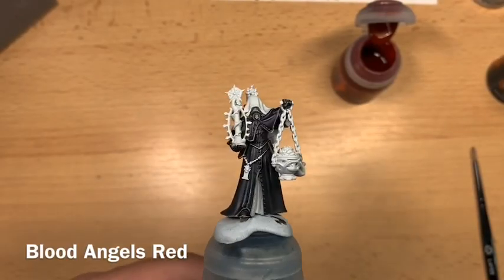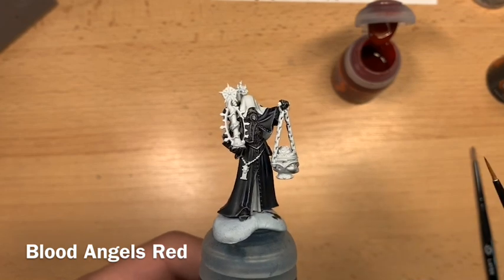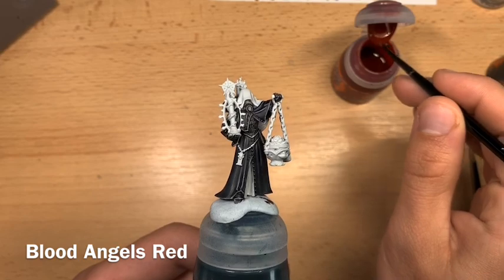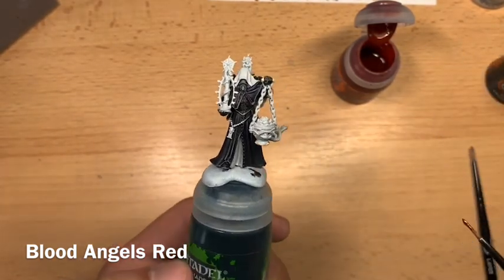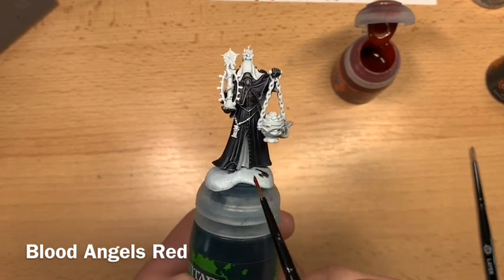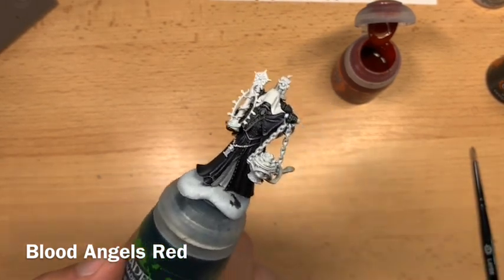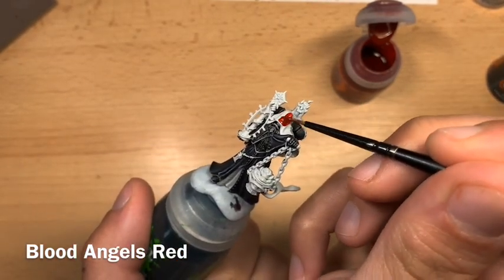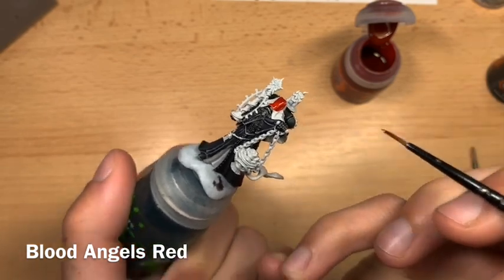With the blue glaze applied, all the black cloth is finished. Moving on to the red — using Blood Angels Red as the first coat. This is usually the interiors of the robes or some of the hoods; use the box art to find where it should be. Start painting Blood Angels Red all over this cloth.